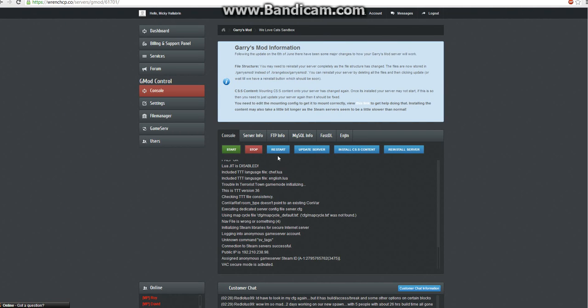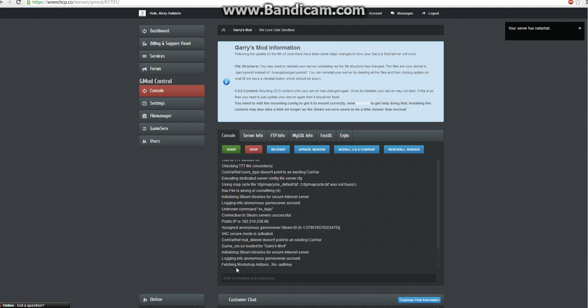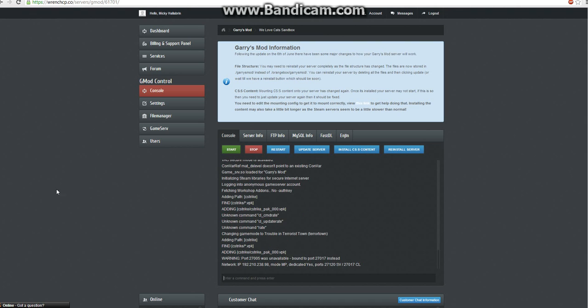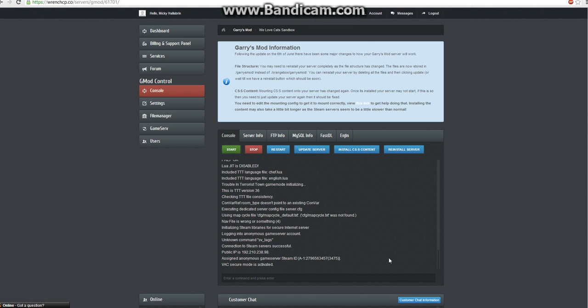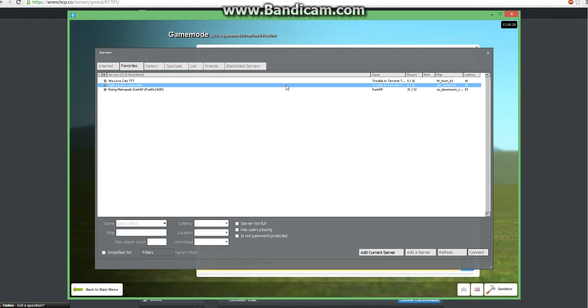Now we're going to go back here and go ahead and restart. It's going to tell you that it's going to restart, and now your server has restarted. As you can see, we're going to see the same thing over again. Prep OK — we're good. VAC Secure Mode has activated. Now we'll go back here, refresh, and as you can see, the name has properly changed.